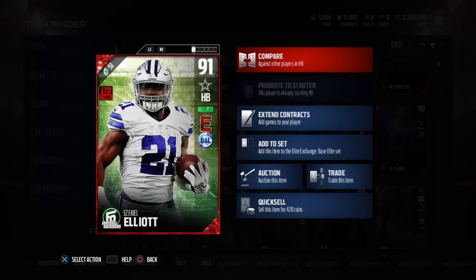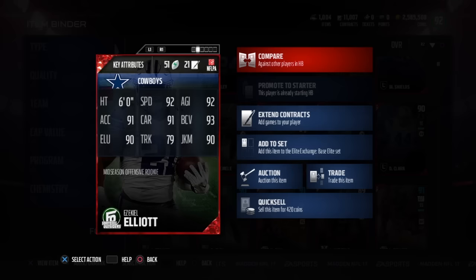Football Outsiders Ezekiel Elliott, 91 overall, Energizer and Dallas Chemistry. 6 foot tall, 92 speed, 92 agility, 93 ball carry, 90 jukes, 79 truck, 91 carry, 91 Excel, and 90 elusiveness.